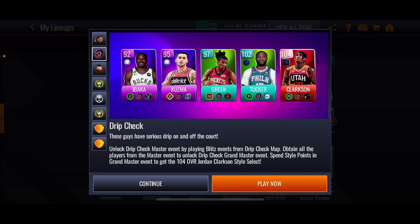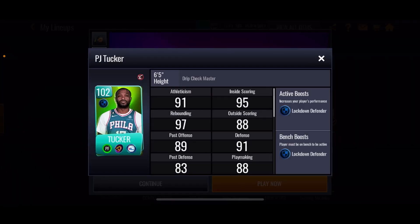We're going to be doing gameplay with this 102 PJ Tucker and the 104 raw Grandmaster Jordan Clarkson. We're gonna see PJ Tucker's stats — he's a 102 overall and he's a powerful, and he's got a nice little plus six lockdown defender boost position.